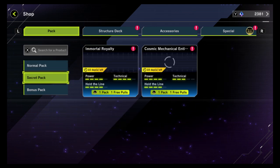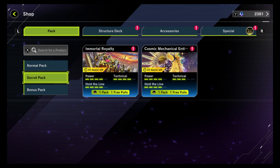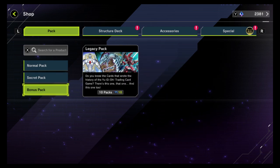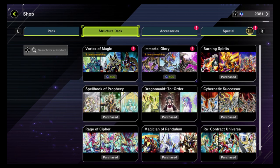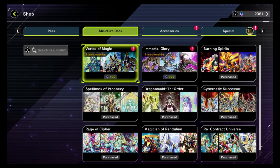We get some new packs — that's all good. Some secret packs, that's kind of cool. Bonus packs, that's nice. Structure decks — I missed two structure decks. So let's see what we got.